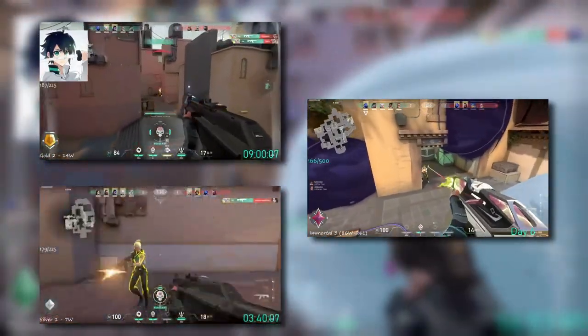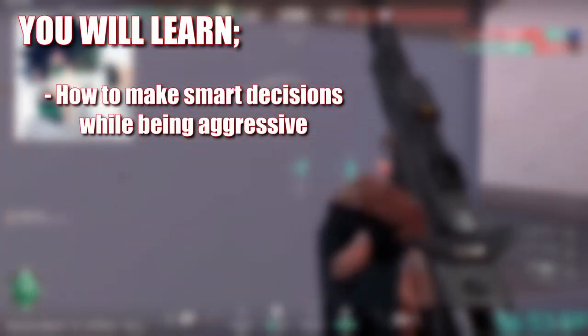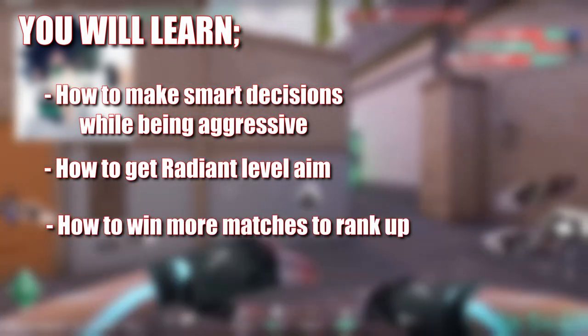In this video we'll be looking at how Root was able to take an account from Iron to Radiant in just 74 hours of playtime. I'm going to break down three of his matches. You will learn how to make smart decisions while being aggressive, how to get Radiant level aim, and lastly how to win more matches so you can rank up.